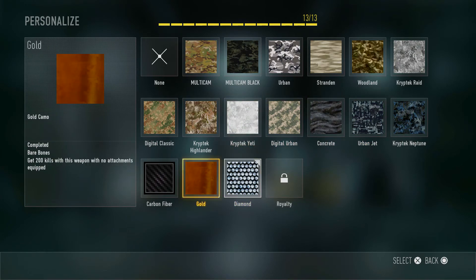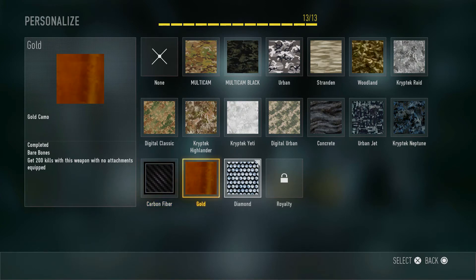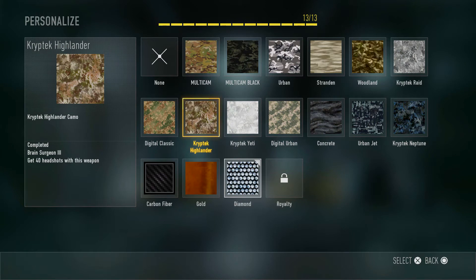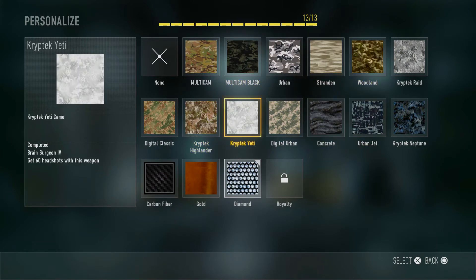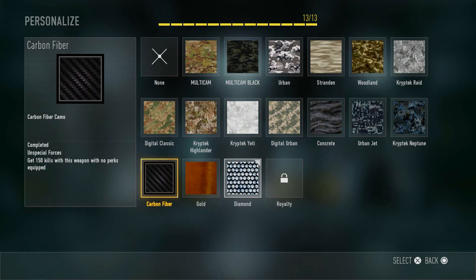Gold was only 50 kills with no attachments, and Carbon Fiber was only 50 kills with no perks. Now they're 150 and 200. And if you already have these unlocked, what will happen is if you get every other camo, you won't have diamond — even if these two are unlocked — because you have to complete the challenge now: 200 kills with no attachments and 150 kills with no perks. The original 50 kills you got won't count, so you'll have to basically start over from scratch.